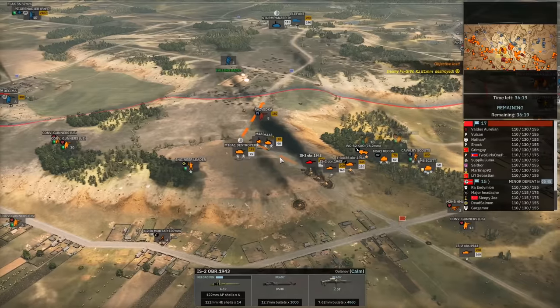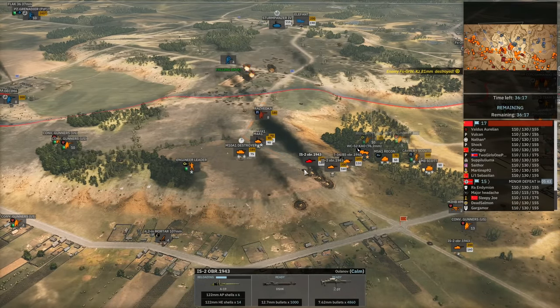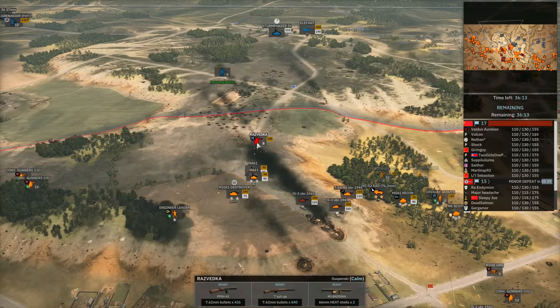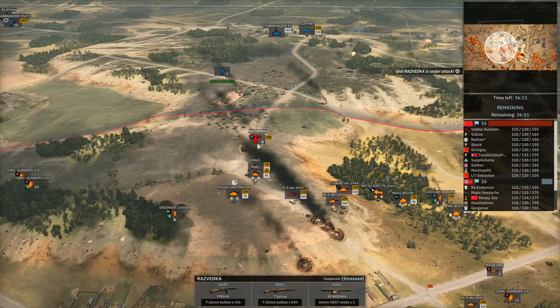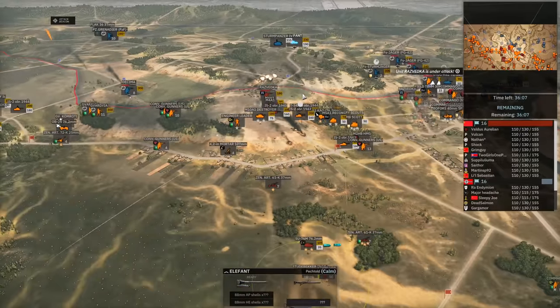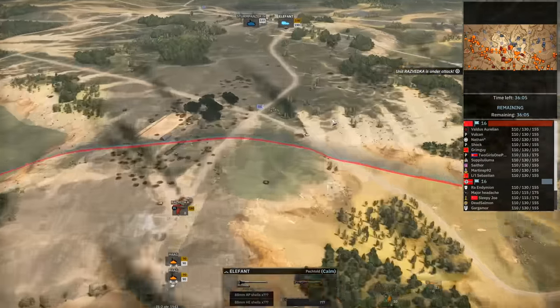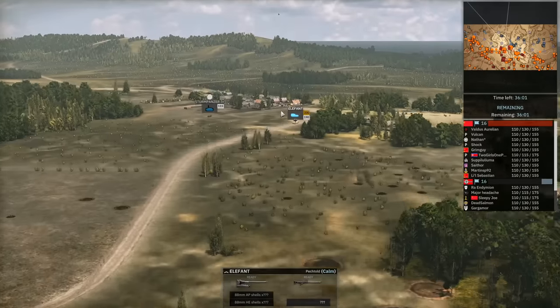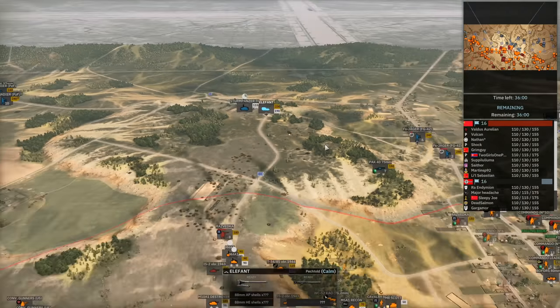The 81mm mortar is the next target of the IS-2 and we managed to kill that off. Currently just trying to lead the charge for all of this armour. And now another Elephant is on the way — the previous Elephant was dealt with but there's a replacement on the field.